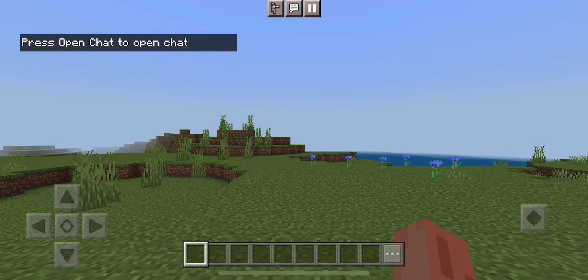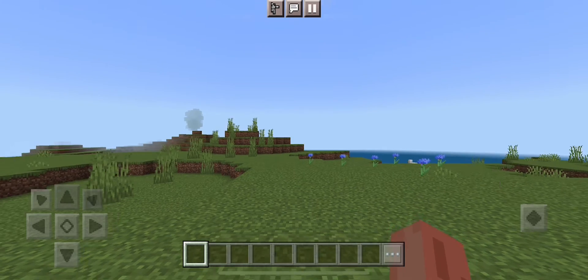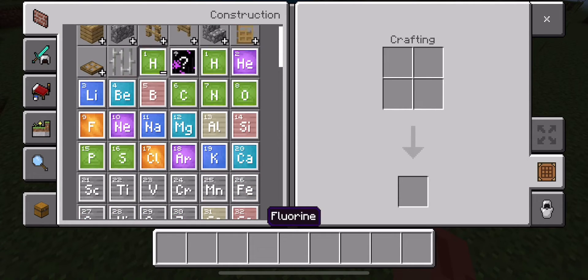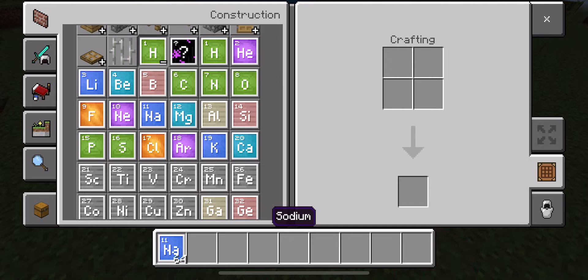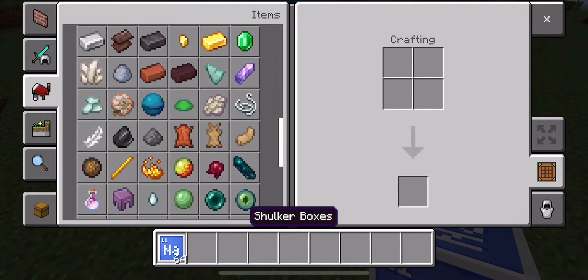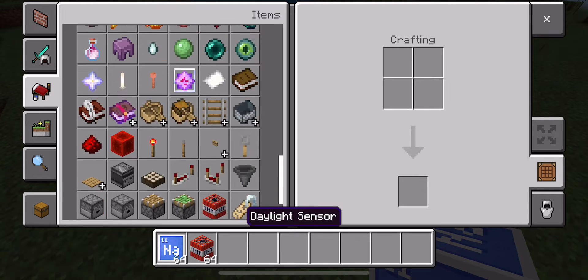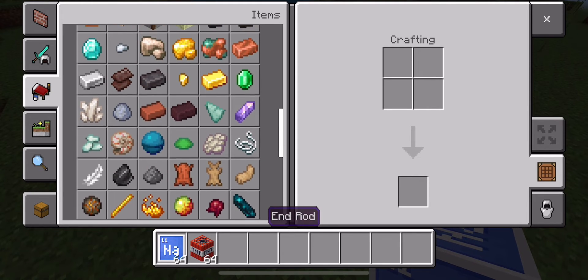There we go, alright. Now we're going to go to my inventory, then we're going to go to the build. And then we're going to get the NA one. And then we're going to go down, get TNT. Let's put the TNT up.